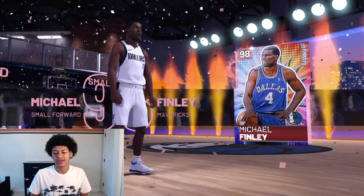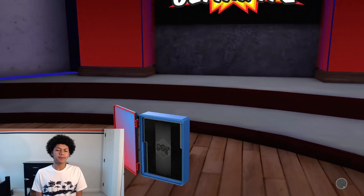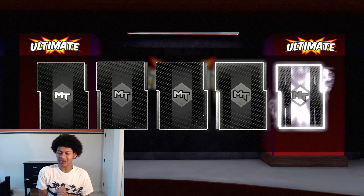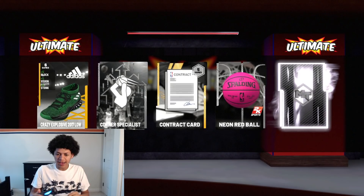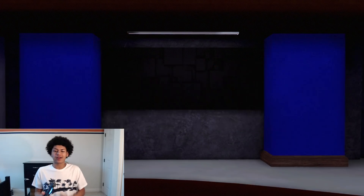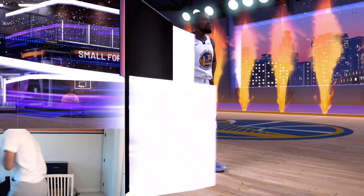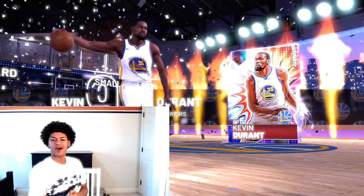We got another pink diamond — Michael Finley. That Pink Diamond Michael Finley is a very slept-on card, not many people use him but he's definitely a beast. And we get a Galaxy Opal right here — on the far right! I was just asking 2K to give me one opal and we got one! Warriors small forward — give me small forward Kevin Durant! Let's go! KD! Kevin Durant, welcome to the collection! That's what I'm talking about — wow!